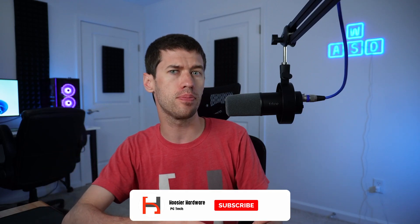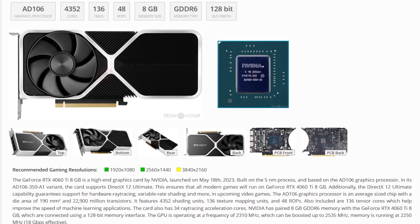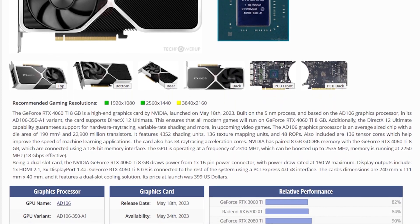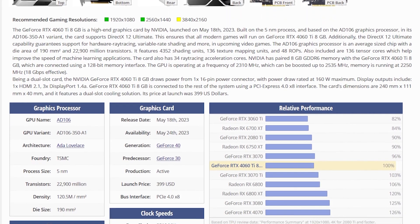So we all remember the RTX 4060 Ti, a monumentally dumb GPU that Nvidia launched. And it's not a dumb GPU because the performance is terrible or anything like that. It's a dumb GPU because the pricing is just wrong. For those of you that don't remember, back in May the 4060 Ti launched at $400, 8GB of VRAM, and it was universally panned as just a bad value.